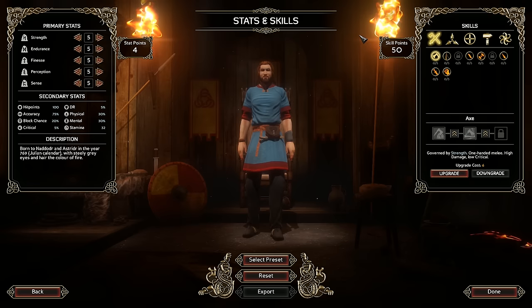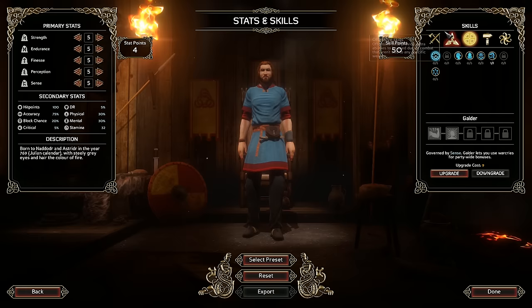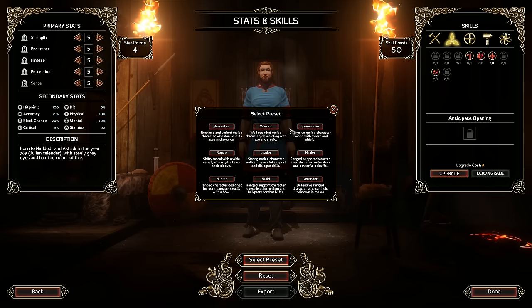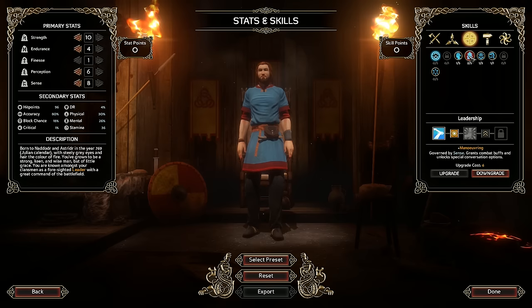We also got skills - offensive skills, weapon skills, support skills, utility skills, and passive skills. There's quite a lot in here. We can pick whatever we want, or select a preset: Berserker, Warrior, Bannerman, Rogue, Leader, Healer, Hunter, Skulld, and Defender. Let's go for a Leader - strong melee character with some useful support and dialogue skills.